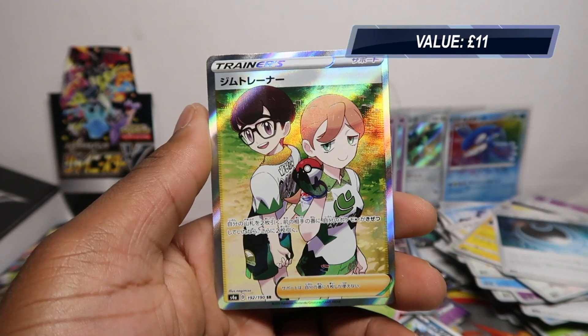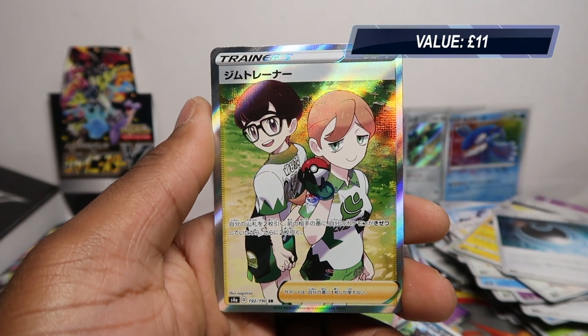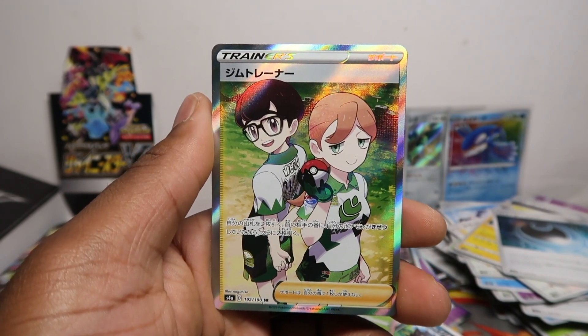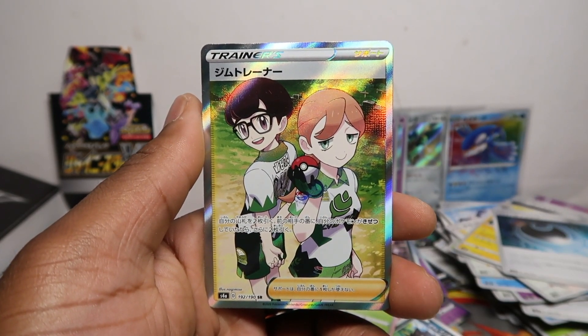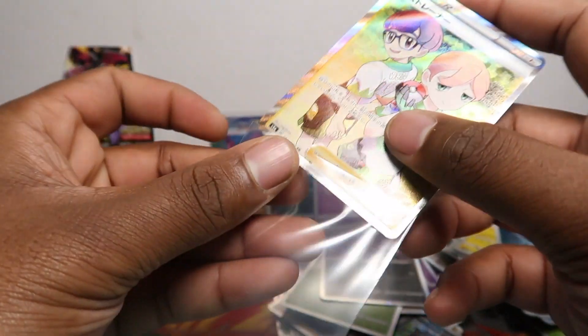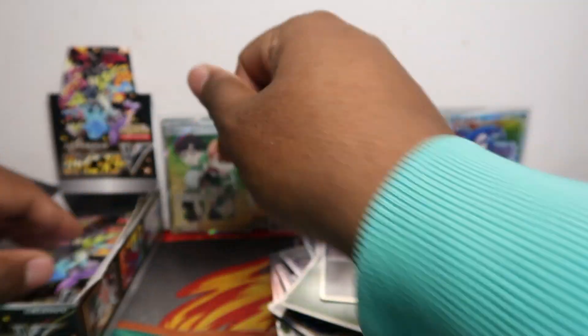What are these called? Obviously we haven't seen this card in English yet, so I don't know what these guys are called, but Turffield Trainers — that's my guess. There's a gym badge there. Maybe Turffield Trainers — I don't think that's the gym leader. But Rillaboom and then Zacian — boom! This is a secret full art instead of a hollow rare. We got this secret full art. That was very good, a really good pack.